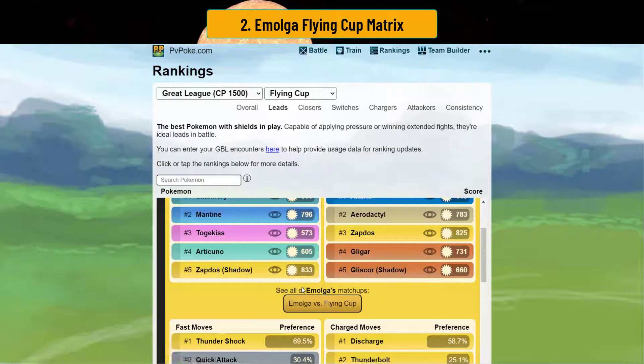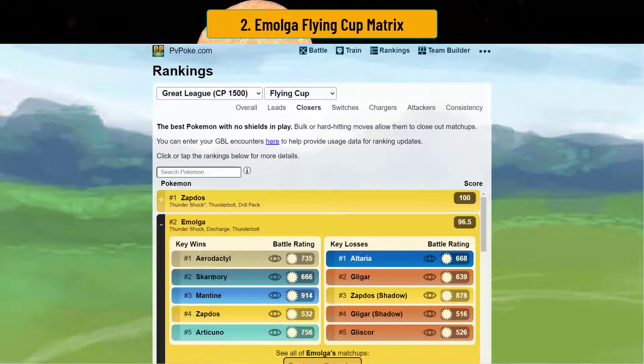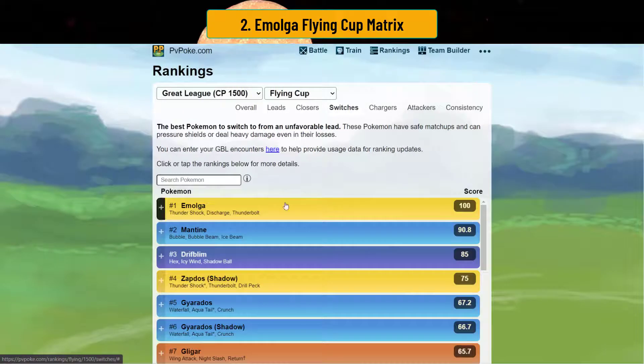Emolga's very good on the lead — ranks number 5. You will beat Mantine and Skarmory, two very popular leading picks. The thing is, you do lose against Aerodactyl and Altaria, so those three picks are very possible leads, so just be careful. The closer: Emolga ranks at number 2, very powerful in the closer with no shields. It's a shocking development because all you do is literally just electrify everything to death with Discharge and Thunderbolt. And it's a fantastic switch — rated number 1.